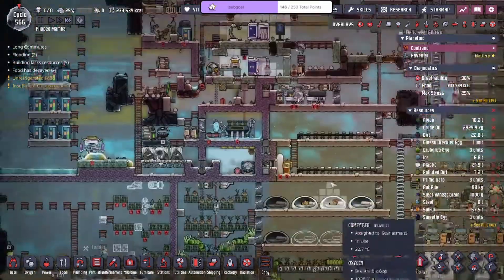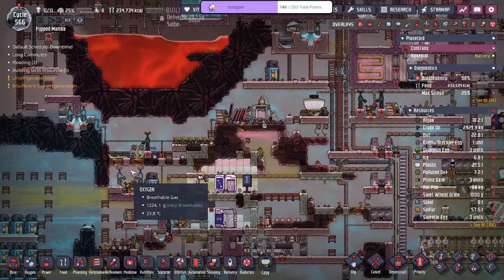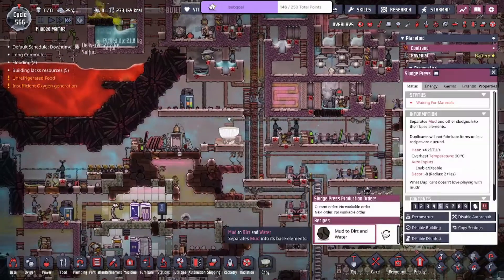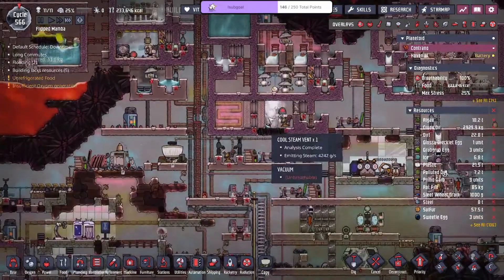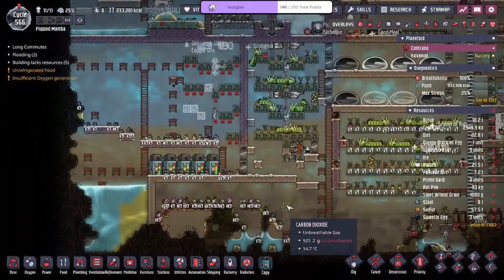We need to start making mud. We get free water — I'm not gonna be mad. I need to allow water to store in the reservoir here.